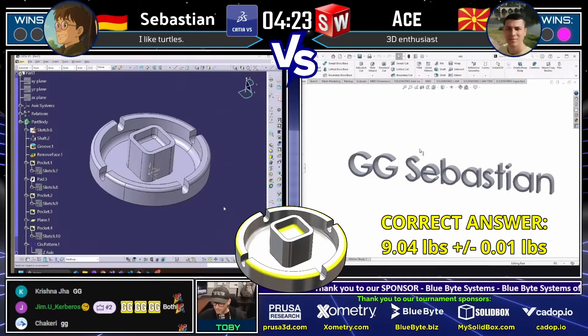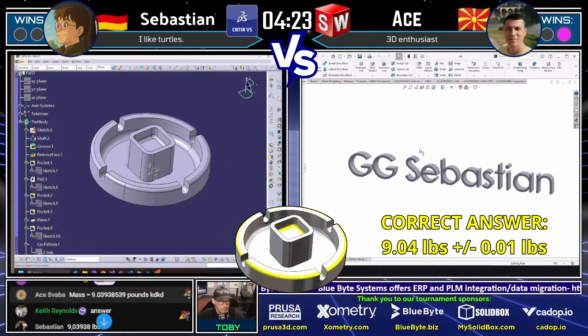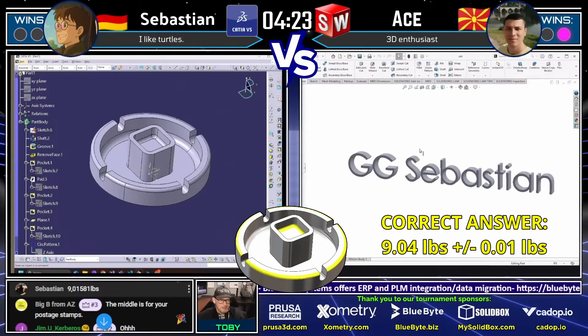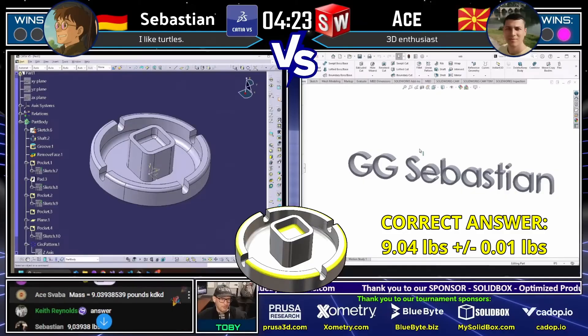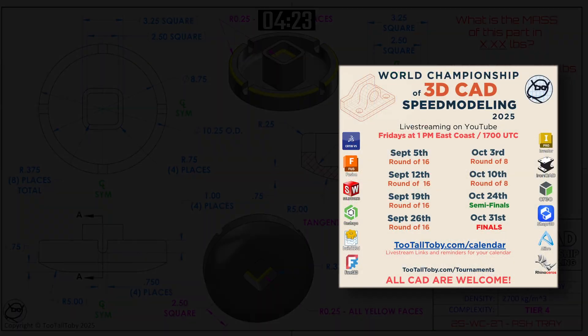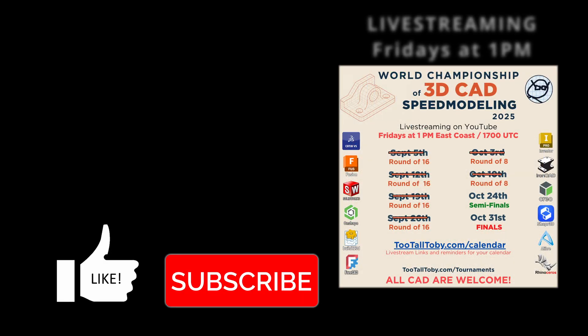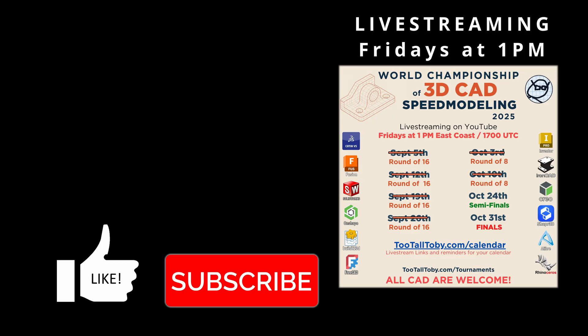Just to review: the correct answer was 9.04 pounds plus or minus 0.01 pounds. Sebastian's original submitted answer was 9.0158 — basically 9.02 pounds — and the tolerance range floor was 9.03 pounds, so he was incredibly close. He revised it just a few moments later. Wow, that was some really close modeling and great effort from both runners. Congratulations to Atse for earning that first point — this is a pretty exciting matchup!